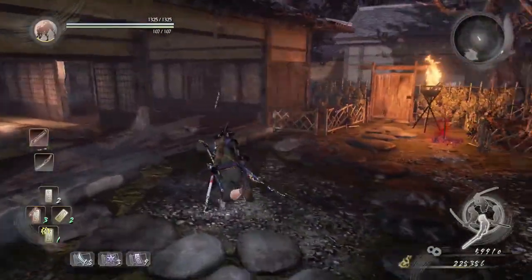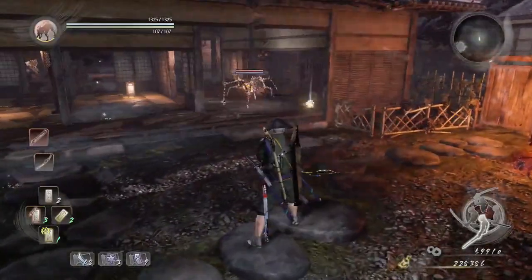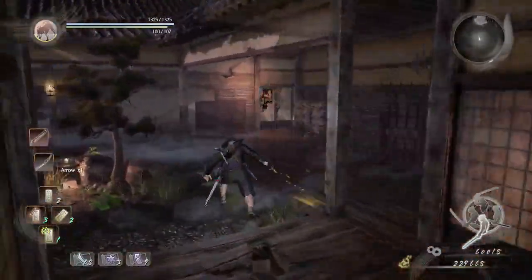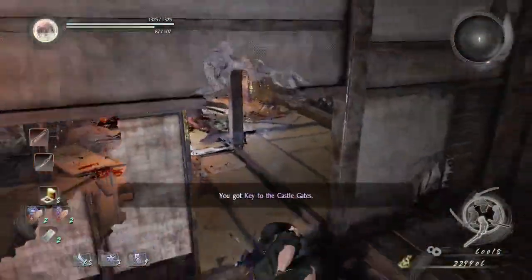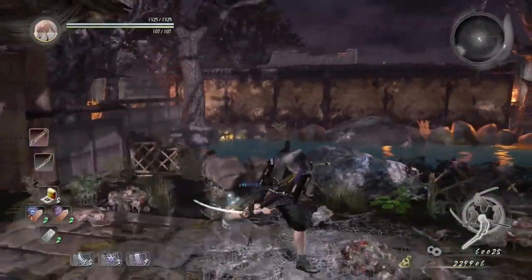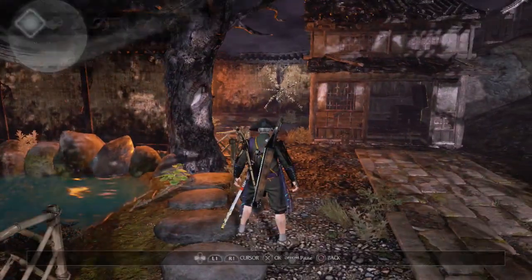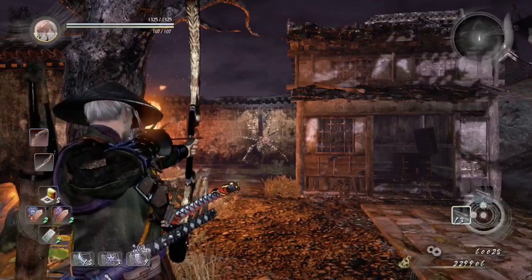Lure the spider here again and attack it. Then head right past this door - there's a yokai guarding a corpse, and that corpse has the final gate key. Wave dash out of there. You can use a travel amulet to go back to a nearby shrine quickly, or if you don't have one, use a matchlock or bow and arrow to lure the spider towards you.